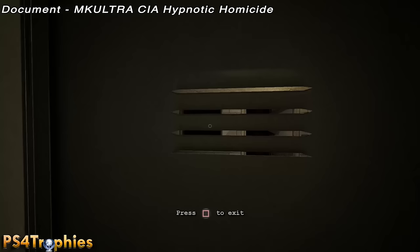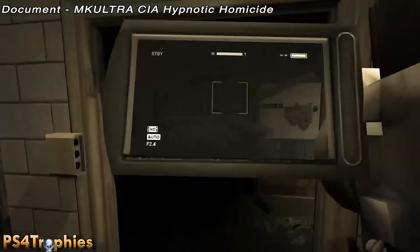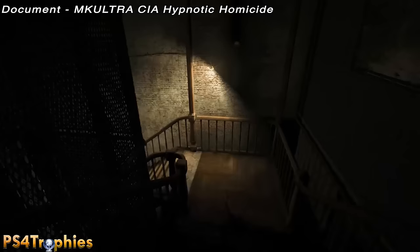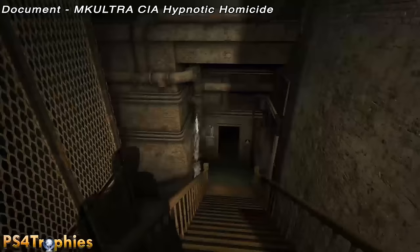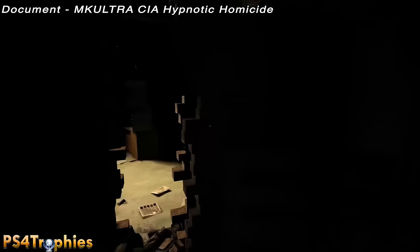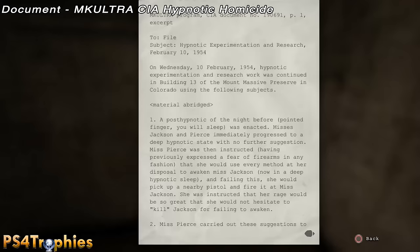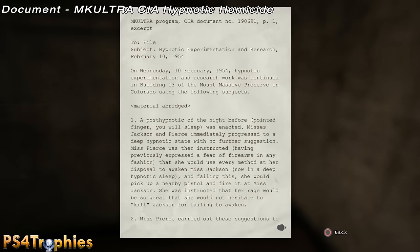Leave this room — the guy left — and we're going to go into the basement to restore power. Just to the right of the elevator there's a set of stairs. Go down, through this door, and then there's a little wall you can squeeze through on your right. Squeeze through and just to the right on the desk will be your next document. That's all the collectibles in the administration block.